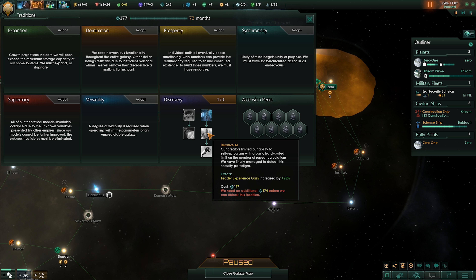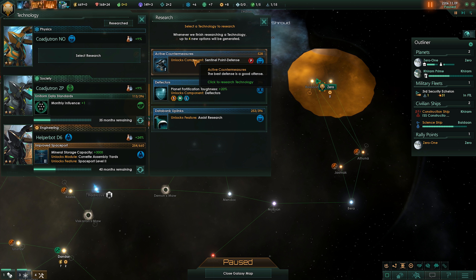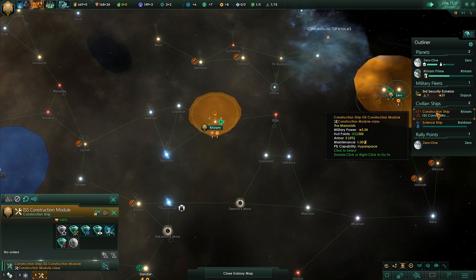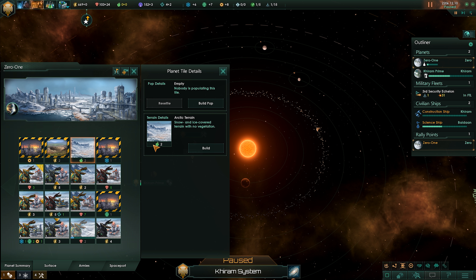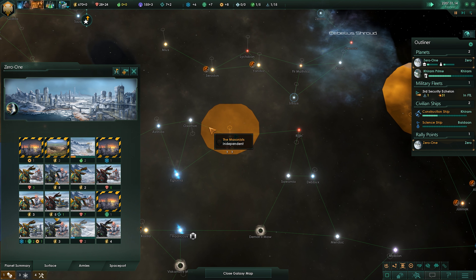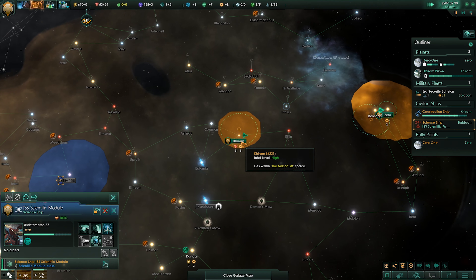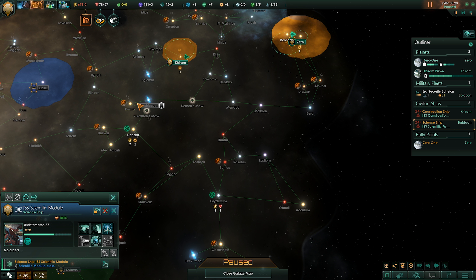Science ship scouting is all done so we can make stuff in there. We got our second tradition — we're going to go for research alternatives first. What that will let us do is, right now I only have three research choices, but once we get that we'll get four. So we'll have more to pick from. We're going to finish this current research though. This science ship gained a level: minus 10 to anomaly risk, which is pretty good. As he goes around and discovers things, he has a chance to see anomalies on planet systems or moons.